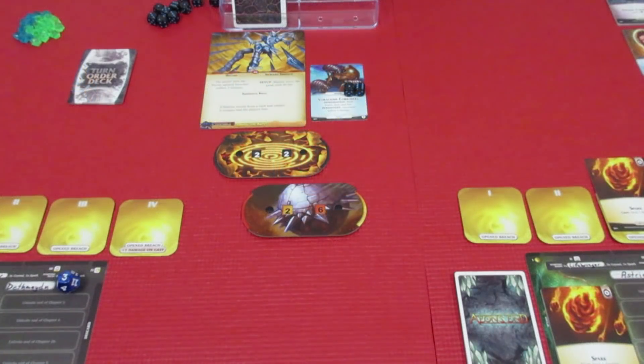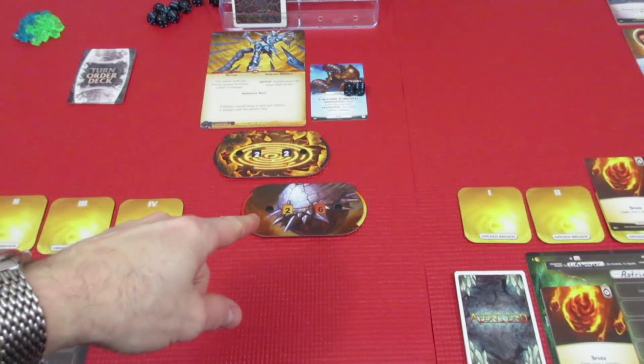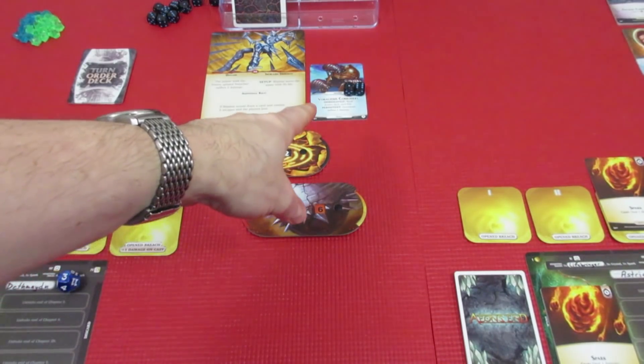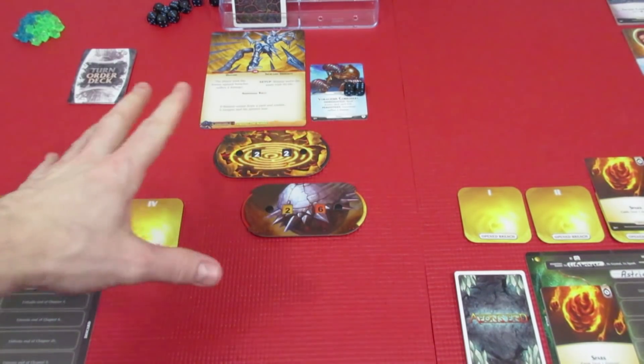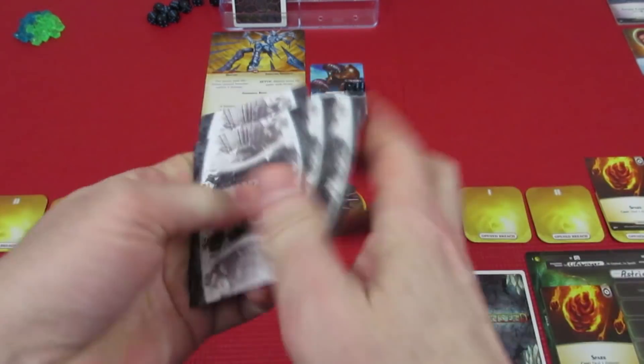Welcome back to Aeons and Legacy. We're playing Chapter 2 Among the Ruins with Death Maiden and Astrea against Bladius. We got him down to 26 health, Gravehold at 22, and we have his Voracious Corrodors out here which do 2 damage every time. Let's find out who's going to be going first in this episode.